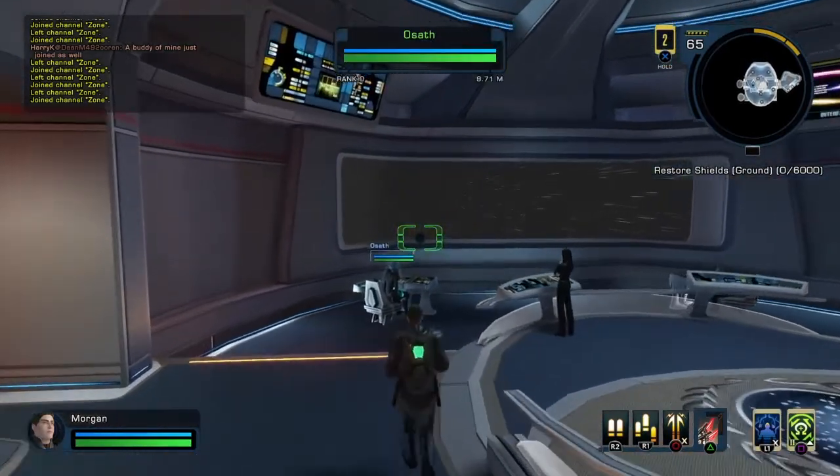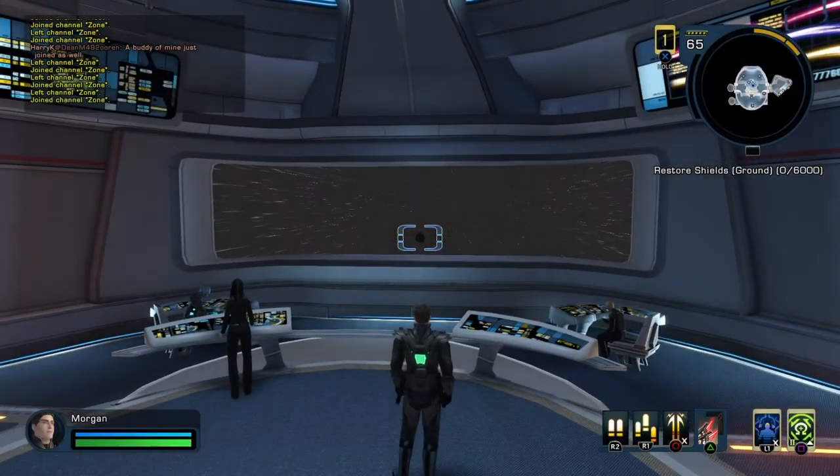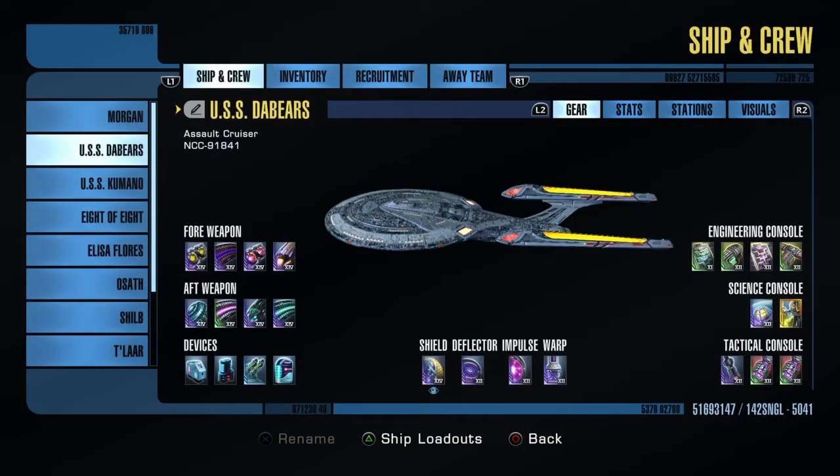I do like the view screen though. But anyway, let's get to the ship. So here's the ship, the USS Da Bears, named after the Chicago Bears. It's a sovereign class assault cruiser, it's a standard T-5, no U. This is my actual T-5 ship I used from level 40 on.